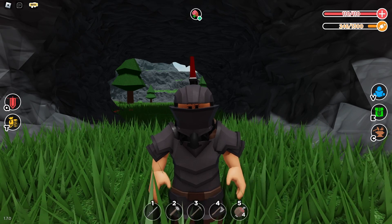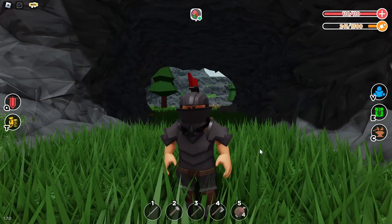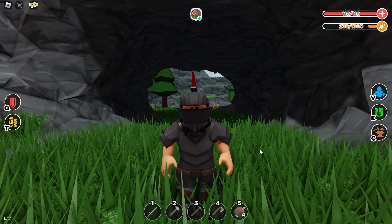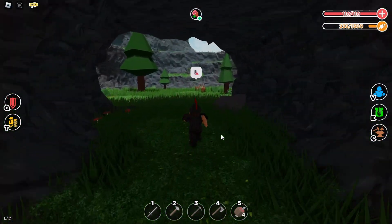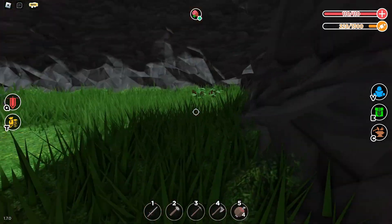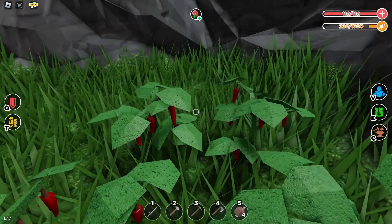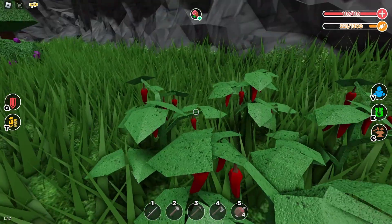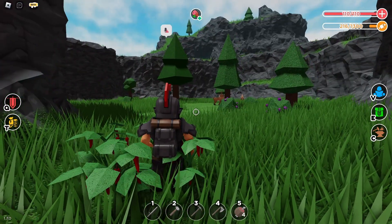How to get pepper — I'm gonna show you how to get pepper. There is only one pepper spawn that I know of, and it's gonna be inside this cave right over here. This is what peppers look like by the way — they look like chili but they're not, they're peppers. I'm questioning myself if I know the difference between a pepper and a chili.